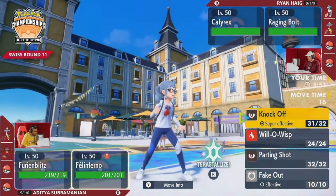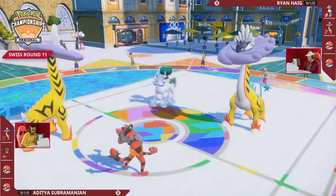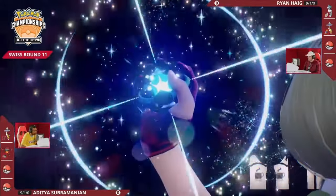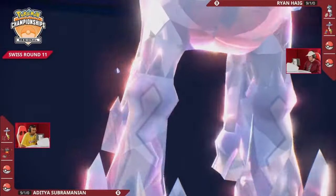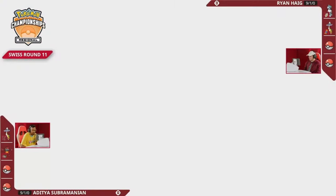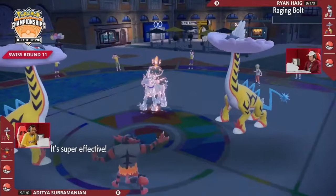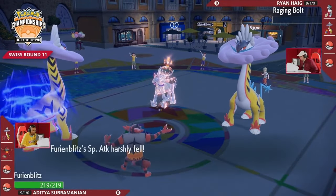If we see a Terastallization coming out from Adi's end, he does have the Assault Vest, so he'll be able to take hits a little bit better than the Booster Energy version on Ryan's end. Terastallization is kicking off in turn two, and that is the Calyrex Ice Rider going into a Fire type, making sure it's not taking too much damage. If Adi targets a Flare Blitz into that slot it will be resisted rather than super effective.